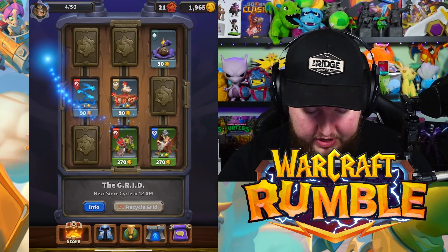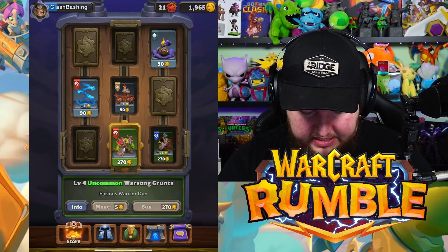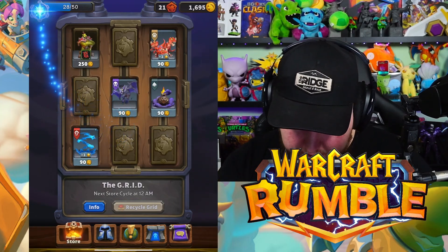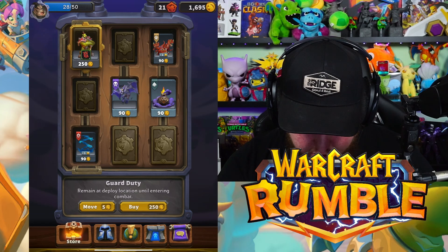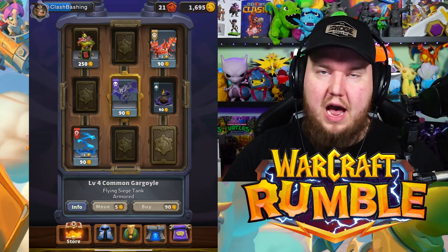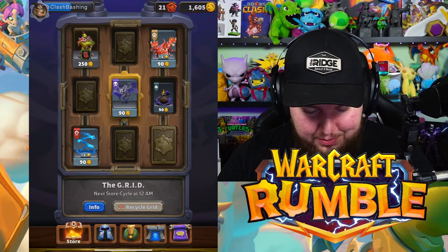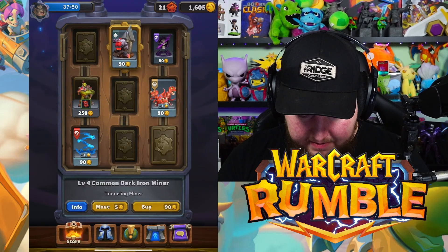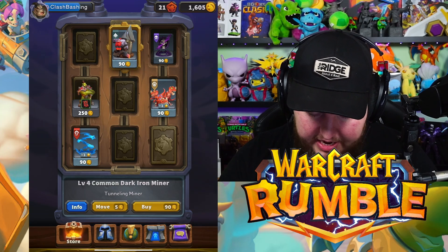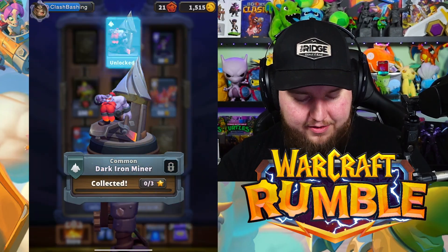The Grid feels like a good way to get new characters and level them up quickly. I want to get the Warsong Grunt — we're going for it. There's a Common Gargoyle that looks really sweet, let's get that. We need units that go with Rend — there's a Tunneling Miner, a Common Dark Iron Miner — we're gonna get a bunch of new stuff and try a brand new deck.